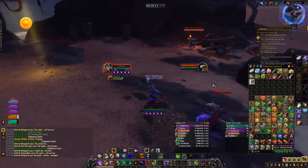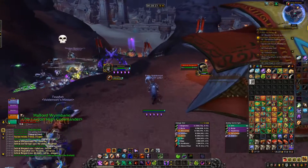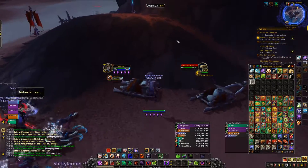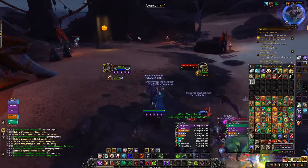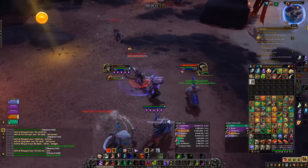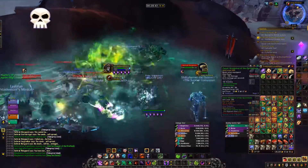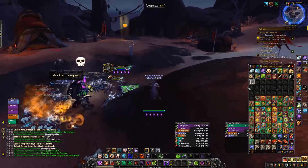Kill rate also depends on the DPS of your group — the faster you kill the mobs, the faster they respawn. You have to have a certain amount of mobs up at all times because they are involved in a quest. The Horde people quest in this zone, so these mobs are connected to a quest and there has to be a certain number up at all times. This seems to be the case for the other farms as well.